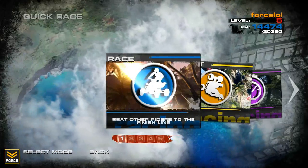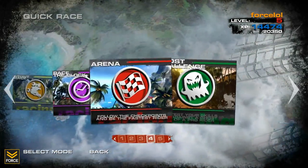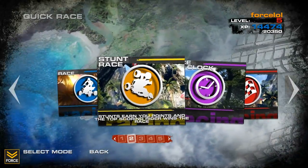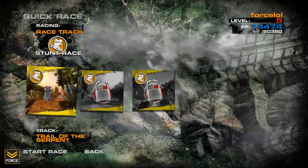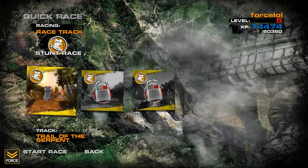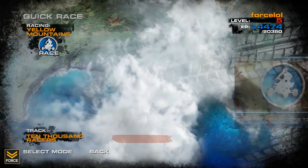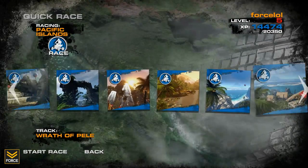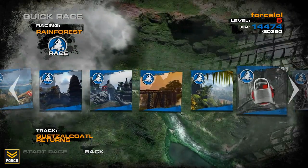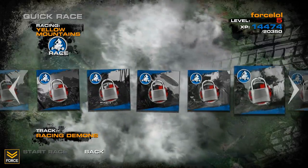In quick race you have access to anything you have unlocked in the tournament or campaign mode of the game. For example, in stunt race I have only unlocked one of the three total stunt races available. However if I go to the regular race, I've unlocked quite a few more of them. As far as I've progressed in the campaign, this is how many I've unlocked - there are a few extra I have yet to unlock.